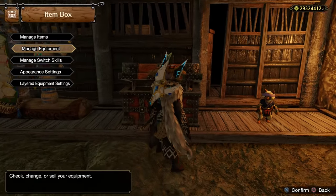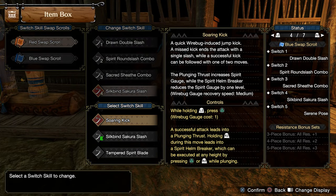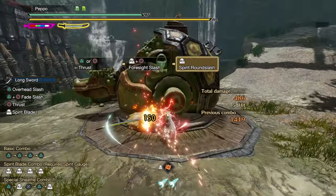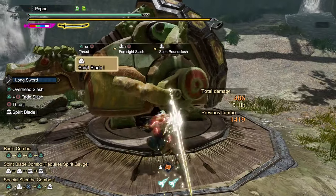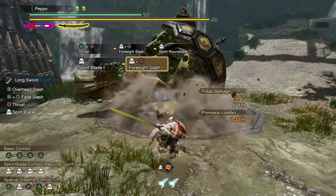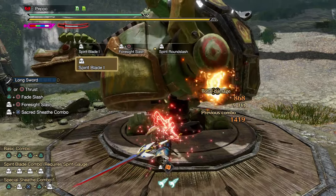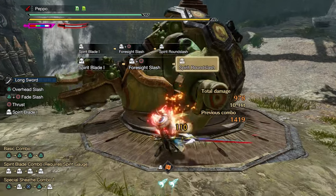This Silkbind attack occupies the fourth slot in your Switch Skills loadout. Foresight Slash is the most friendly counter of Longsword, as it is pretty forgiving on the timing and can be followed up with a Spirit Round Slash if Foresight Slash landed and was timed correctly. This is the very first counter that Longsword beginners should learn to use.